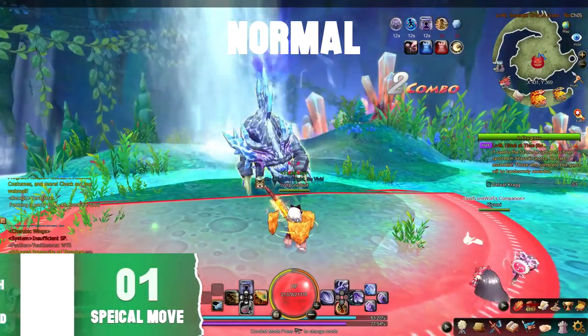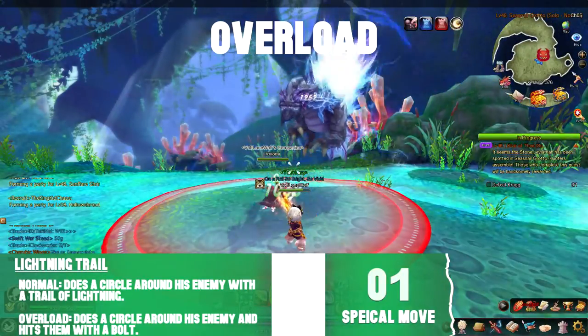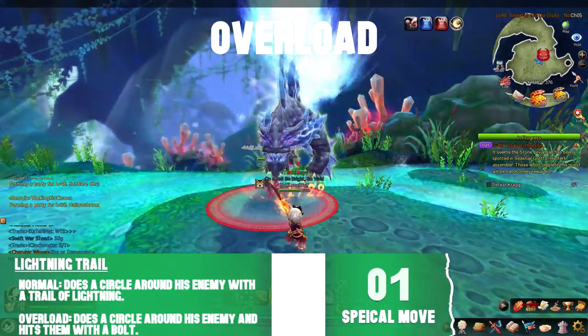Krag has a lot of special attacks. His first one is where he circles his opponent, leaving a lightning trail behind. When he's in overload, he hits his opponent with a thunder strike.